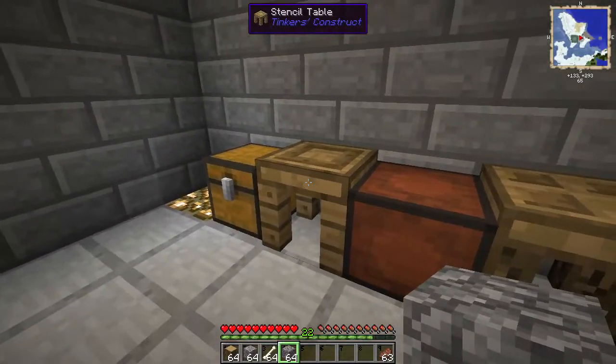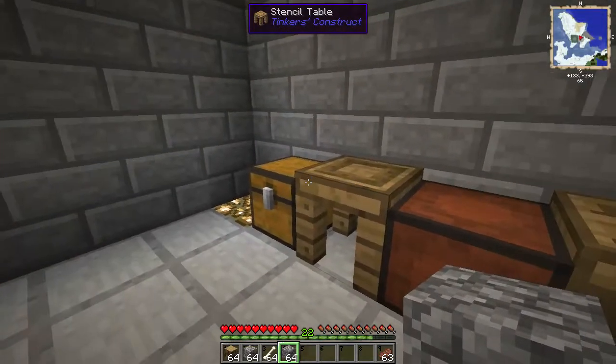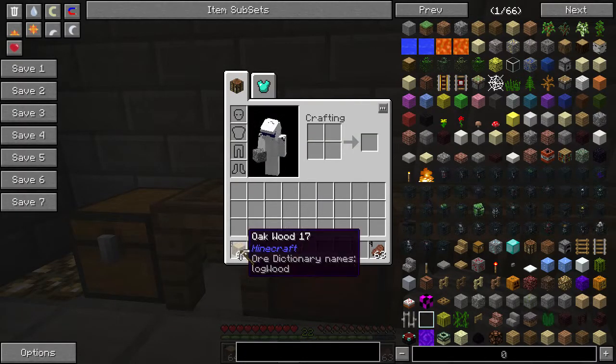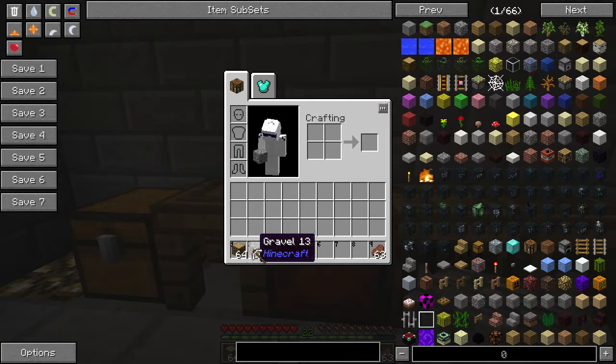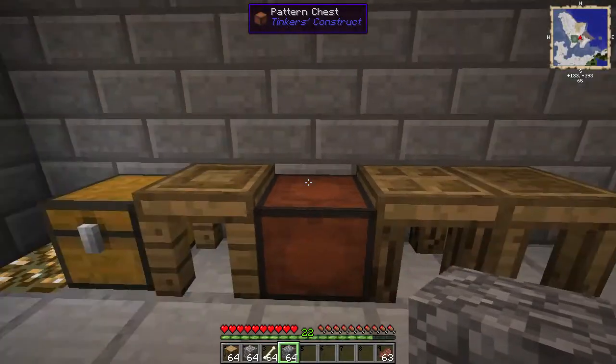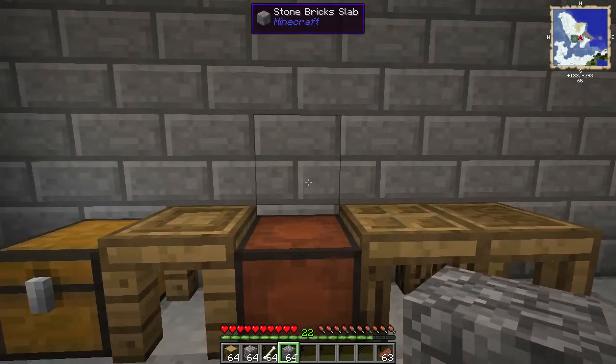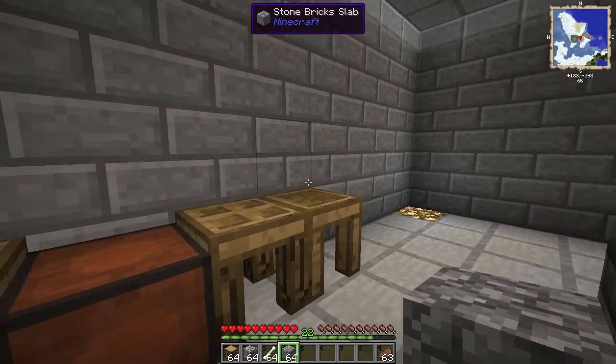I've noticed you have some of these tables and bellows already, like you have wood already, hopefully some gravel, maybe some bones from fighting skeletons at night, and you have cobble. Anyway, your friend made you use some tools already and you don't know how to make other tools or weapons.